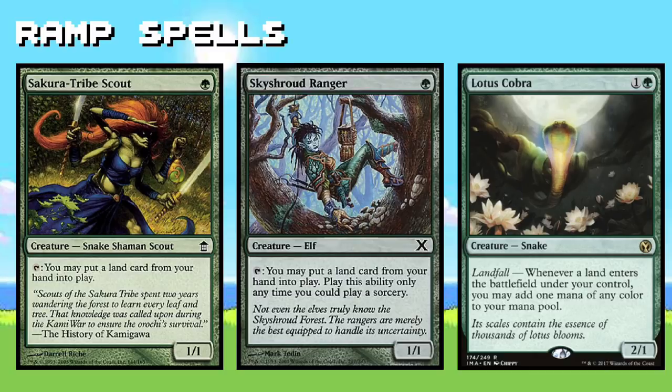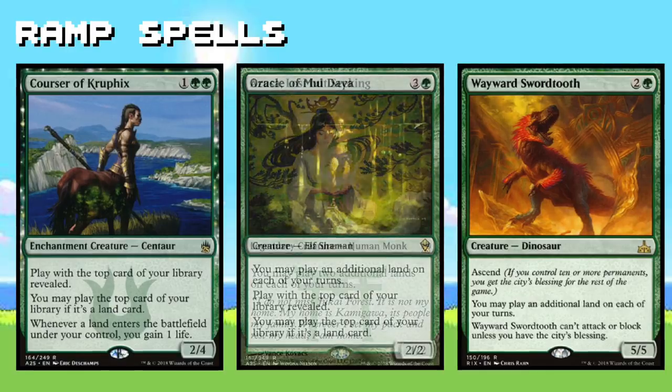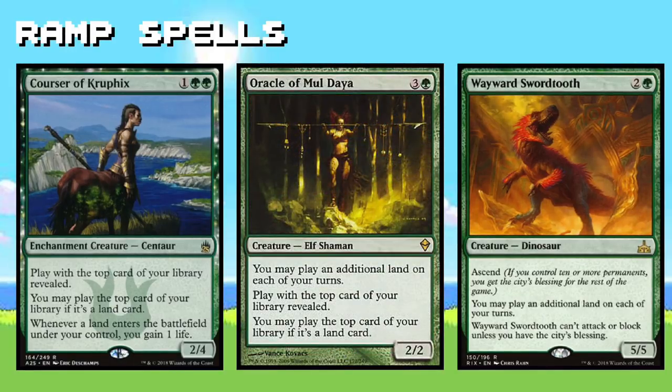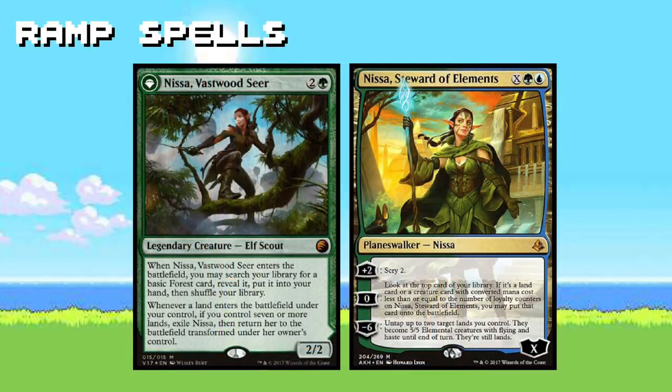We also have a dedicated group of creatures that are great mana rampers in their own right. One of my favorites is Lotus Cobra — this helpful little snake can net you a lot of extra mana. It's really important to have the functionality to play extra lands during our turn. Oracle of Mul Daya and Courser of Kruphix put in some serious work. Dreamscape Artist is a really unique creature — having the ability to turn one land into two is always a good deal. For All is one of Tatyova's best friends, shaving one mana off the cost of our instant and sorcery spells.